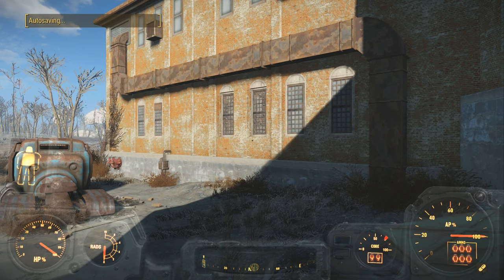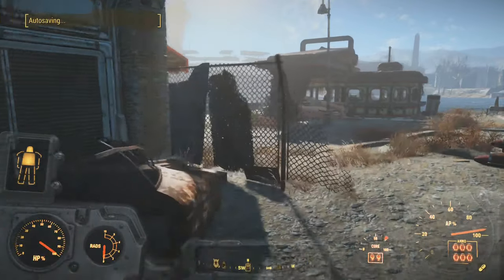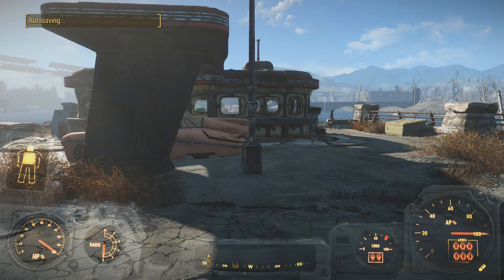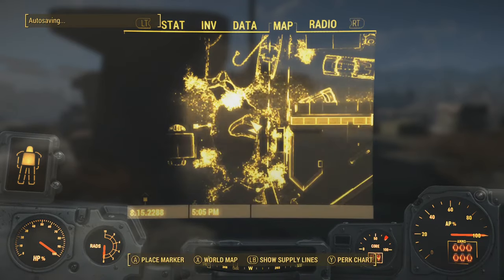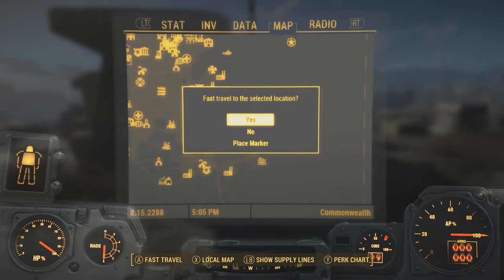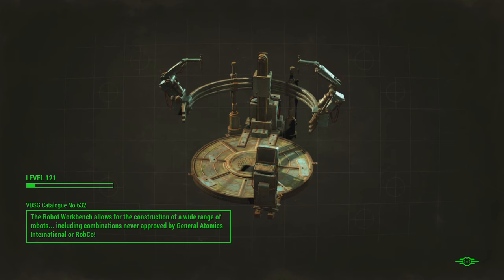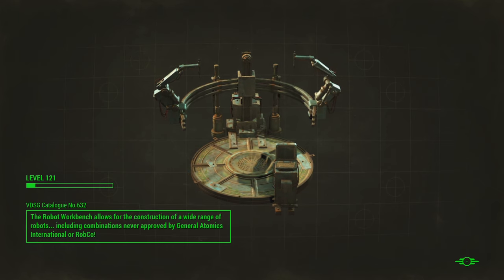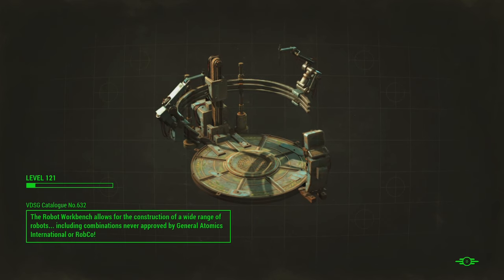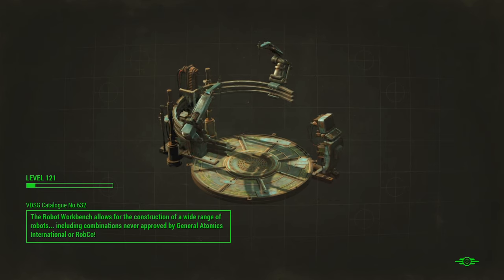It brings you to a place where there's a robobrain who's bodiless. You have to build a robot body for her. With her all built up, she tells you she has info you need to find the Mechanist, but she won't give it to you until you build her a robot body. So it's kind of a tutorial within the quest. You build her a body, she says the Mechanist is here.